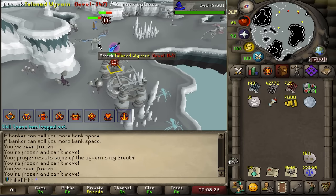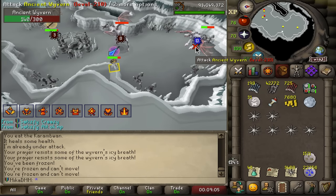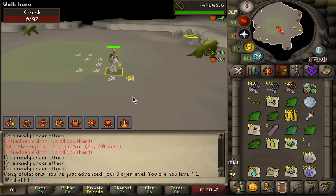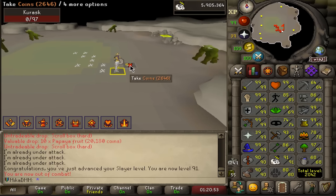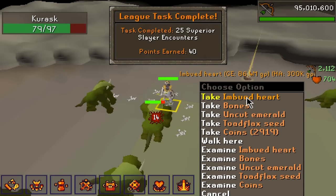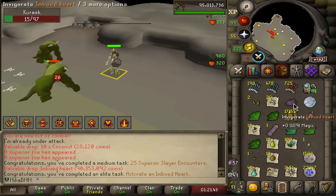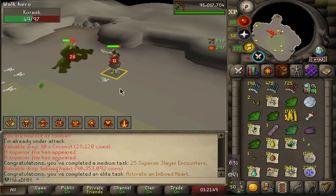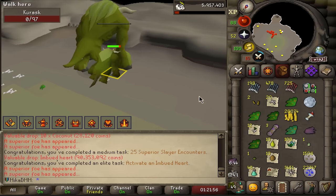It might be annoying but the good part is I have the soul stealer relic so even when I get hit I tend to out-sustain it. There it is — 91 slayer, meaning we can now do cerberus! No way — I just got the imbued heart! Oh my goodness. I have Fremennik unlocked so I can fully saturate this — that is insanely good.